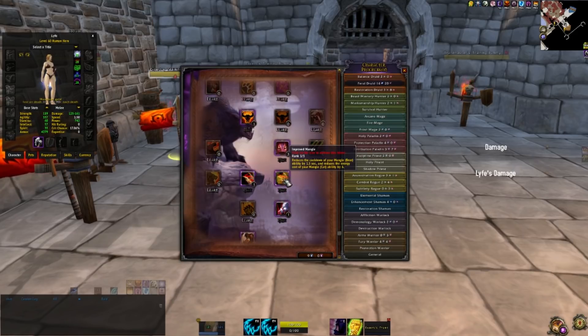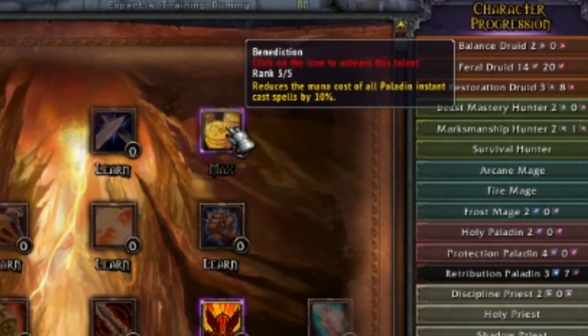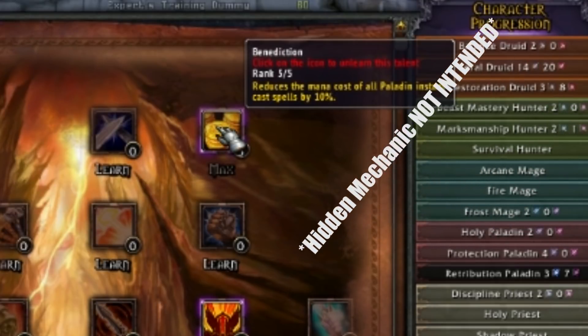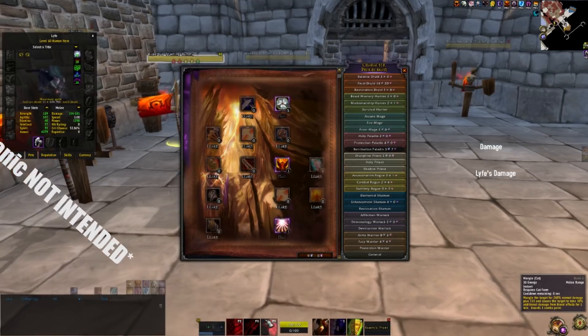You'd want to reduce mangle's energy cost as much as possible — ideally down to about 25 energy. This is achievable through random enchants on your items, but since I'm not using any items, the best way is by picking up Improved Mangle for minus 6, Ferocity for minus 5. The cool thing about Ascension is there are some hidden bonuses on a few talents. Today I'll be showing off Benediction, the Ret Paladin talent that reduces the cost of your instant Paladin skills by 2% per talent point.